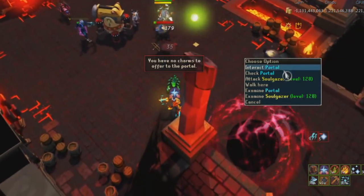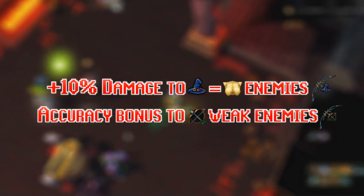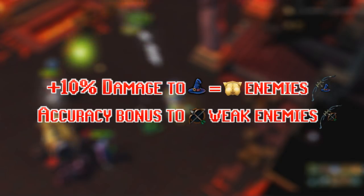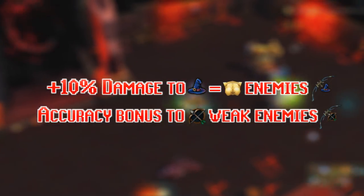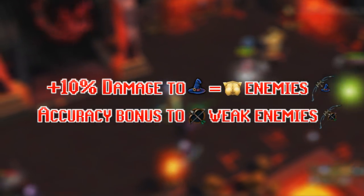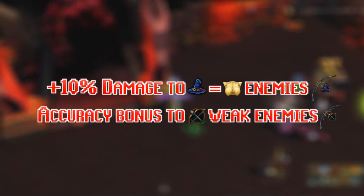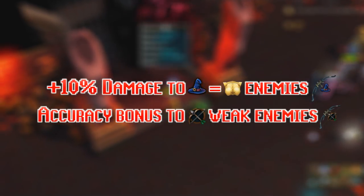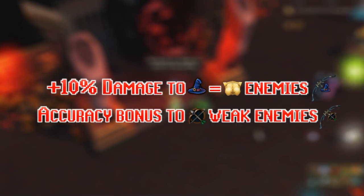Quick recap if you didn't know: the Hex Hunter bow was released almost 2 weeks ago with the Soulgazer update. It is a Tier 80 bow, but it gives 10% damage to monsters that are able to drop the magic golden rock, denoted by the symbol on screen. The second effect, which is very minuscule, is that it has an invisible affinity bonus to enemies that are weak to arrows.